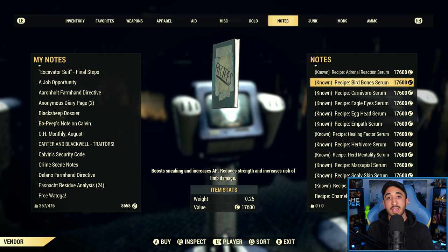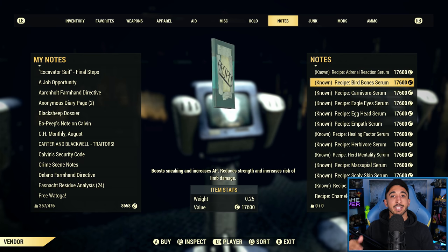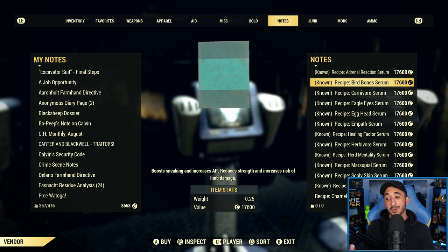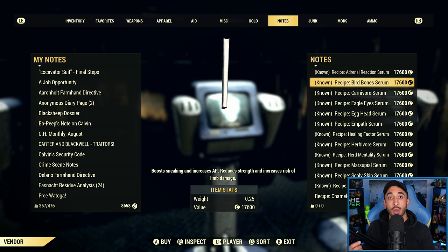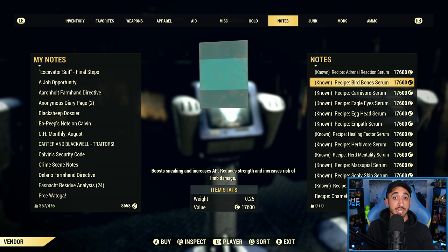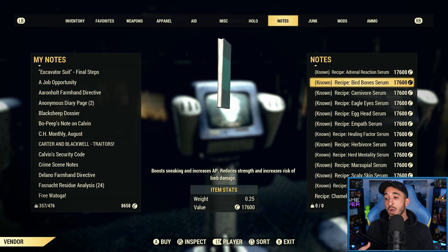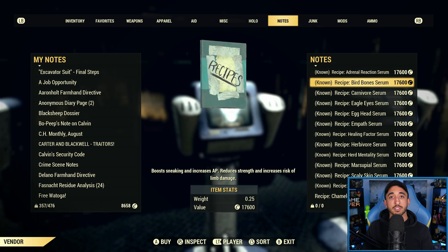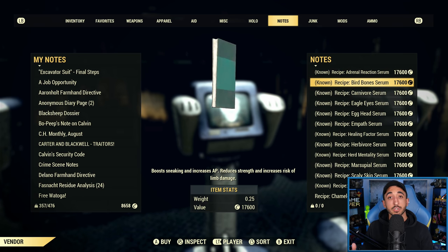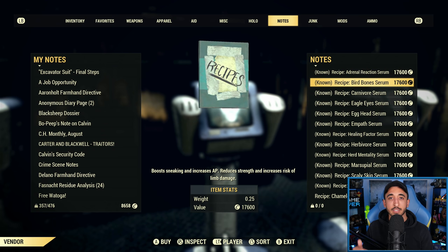Bird Bones is one that's very nicely paired with Marsupial because it helps you fall from heights more gradually, especially when jumping high. It also makes jumping to platforms a lot more fun and easy. It improves your agility, which boosts your sneaking and increases your AP — great for sneak builds and also lets you sprint longer and use VATS more. The downside is it reduces your strength by four and your carry weight by 20 pounds total, and reduces your melee damage. So if you are a melee build, think twice about using Bird Bones.